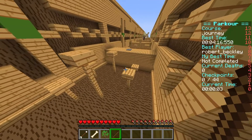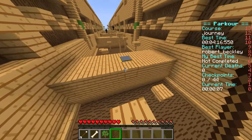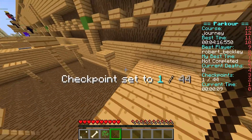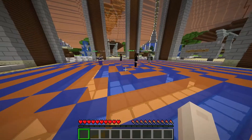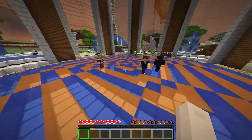Maneuvering across the world is an essential part of survival in Minecraft. And whether that's your favorite part of the game, or if it's something that you might need a little bit of work on, the player created minigame of parkour is a great way to practice and have fun.